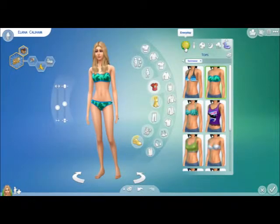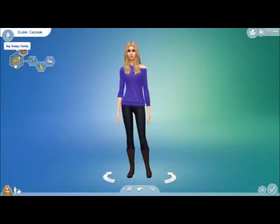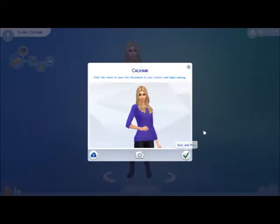We are going ahead and going to start her in a world. Callaham is her last name — Elena. She has a big happy family and she has the domestic extra trait. She's cheerful, clumsy, and family-oriented. So let's go ahead and get into the world with Miss Elena.